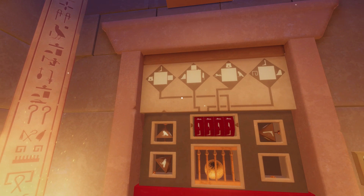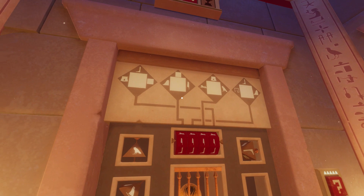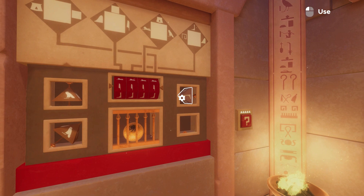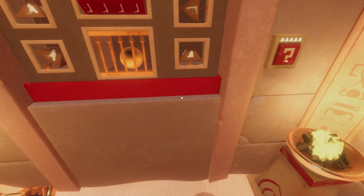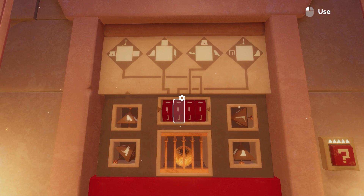We've got a wall lock here with a combination of signs — some are the same, some are missing, some are different. It looks like we have three symbols and are missing a fourth. Look on the floor and you'll find it — go ahead, pick that up, plug it into the missing spot, and then we can start this puzzle.